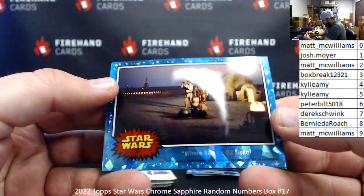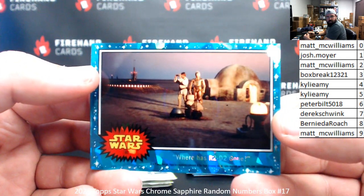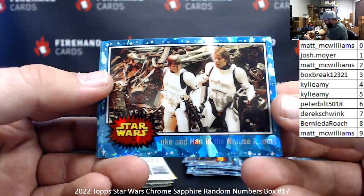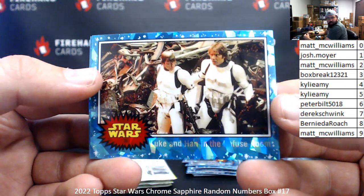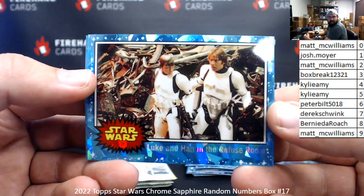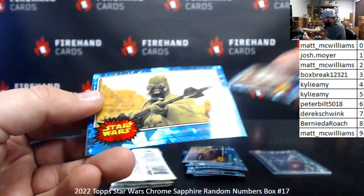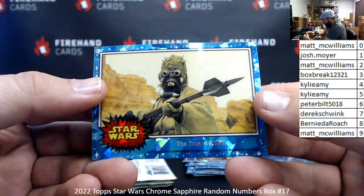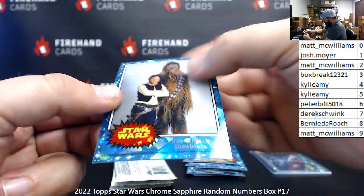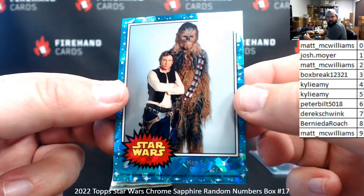Card number 80, Where Has R2-D2 Gone? — Matt McWilliams, spot zero. Card 38, Luke and Han in the Refuse Room — the dump of the Death Star — spot number eight for Bernie DeRoach. Card number 21, The Tusken Raiders — Josh Moyer, spot one. Card number 121, Han Solo and Chewbacca — spot one again to Josh Moyer.